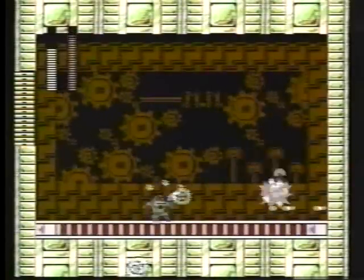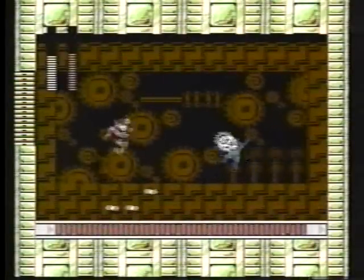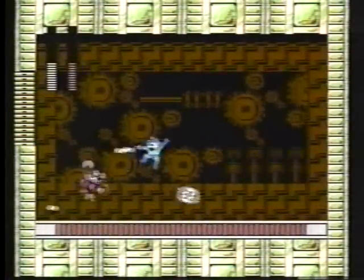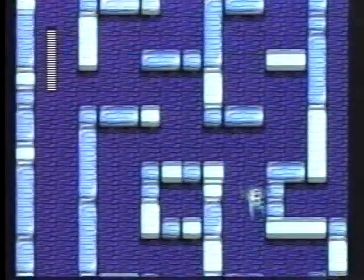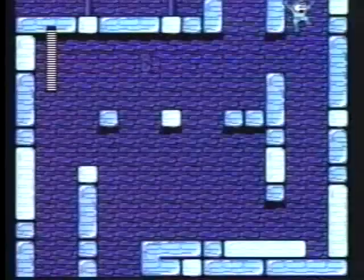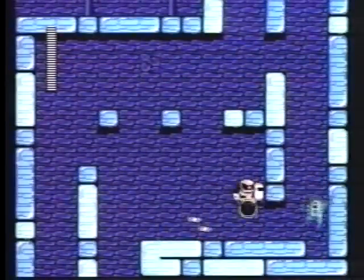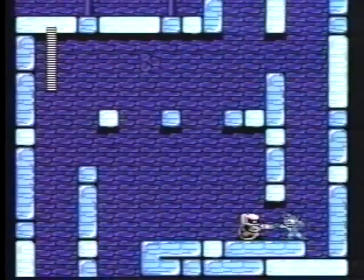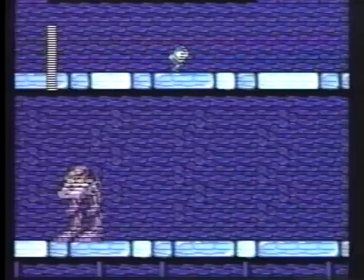Keep shooting and jumping here. The floor changes direction so you might suddenly be heading the wrong way. Get these robots before they stomp you. Fall down the right side and grab the energy ball in the corner — the giant robot can't get to you if you hide in the lower right corner.